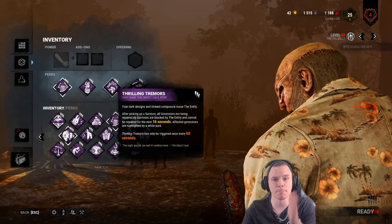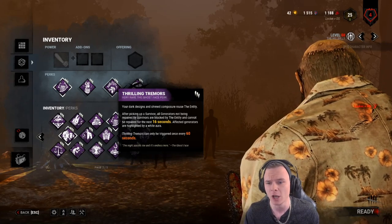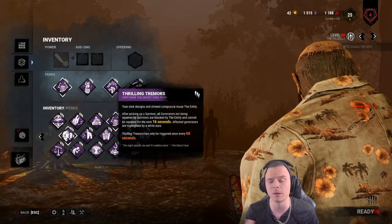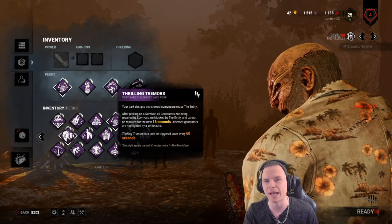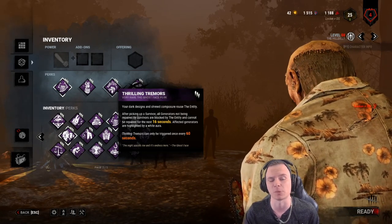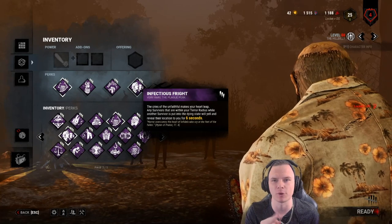This perk slot isn't required at all with the build I'm running. We have mass situational awareness when we catch a survivor, and we're moving at 230% across the entire board. If I come to a generator and there's an urban-evading survivor I can't see, I just leave with the chainsaw. I'll be at another generator in less than 2–3 seconds. Pop gives stable regression, Thrilling Tremor gives mass situational awareness.